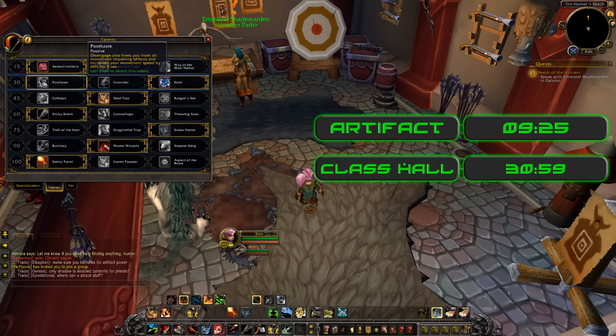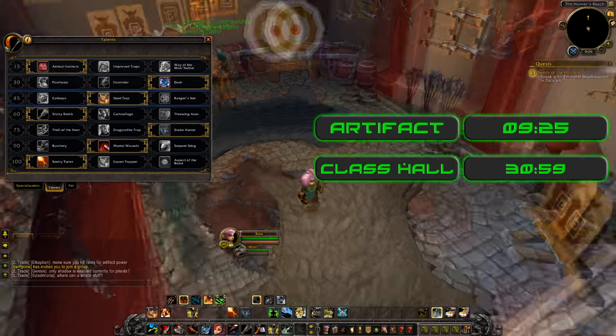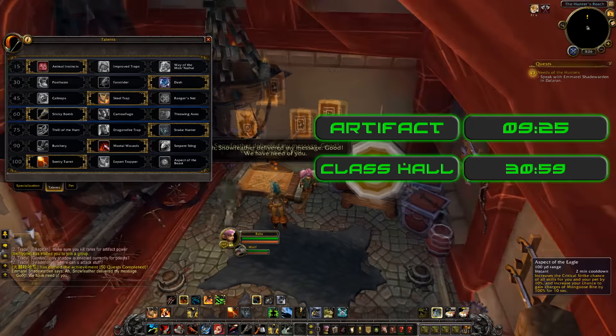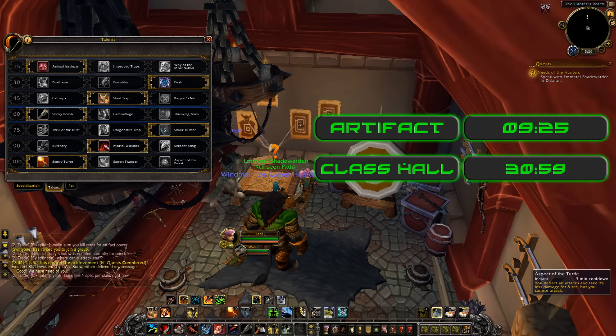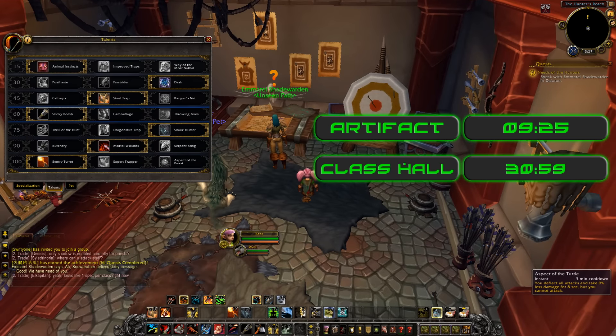At level 30 there's a movement speed option — I improved our Dash. For those hunters out there, Aspects have changed to being cooldowns now. Aspect of the Cheetah is now a one minute cooldown giving you 90% movement speed. Aspect of the Eagle is our DPS increase — it increases the crit chance of all skills for you and your pet by 10%, and increases your chance to gain charges of Mongoose Bite by 100% for 10 seconds on a two minute cooldown. That's our big DPS cooldown. We also have Aspect of the Turtle, which is essentially Shield Wall — you deflect all attacks and take zero damage for 8 seconds. We still have Feigned Death and all our pet abilities.